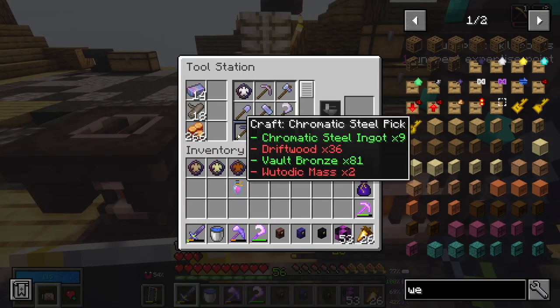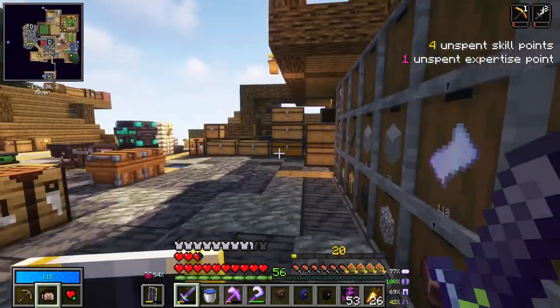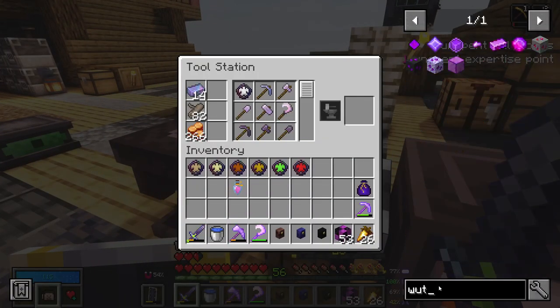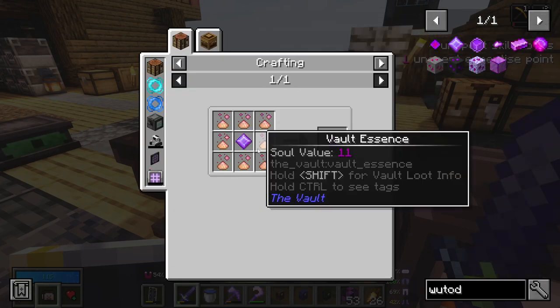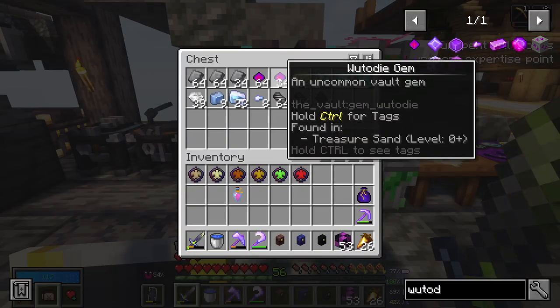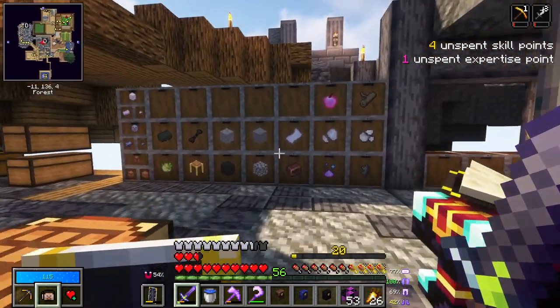Roototic mass is something that I discovered I needed to make, so I thought I'd show you about it. It's not too expensive - although it costs a perfect root to dye and some vault essence, root to dye comes from melting down gems. We do have a decent amount of it, so it's not terrible.